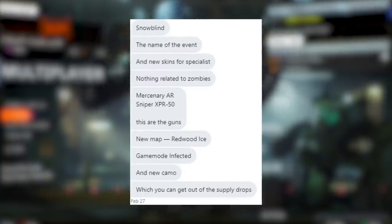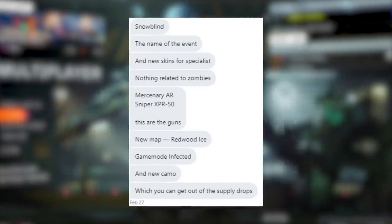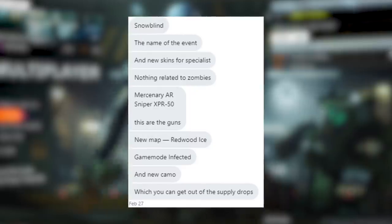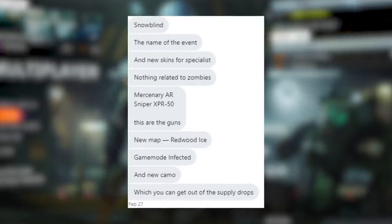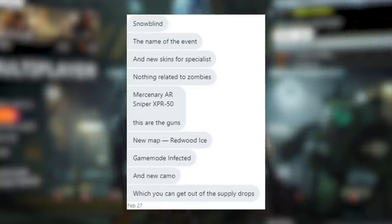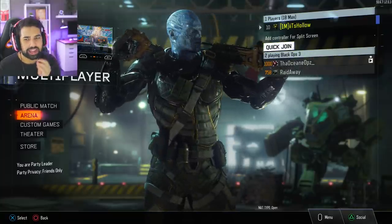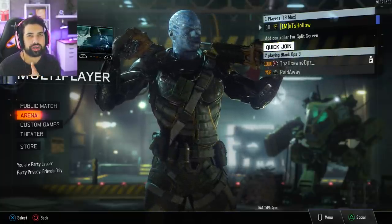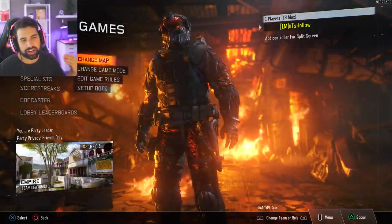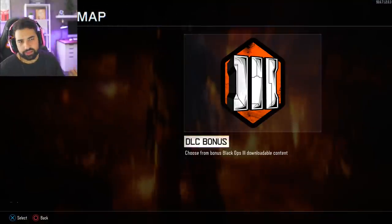The new map is Redwood Ice — well, actually Redwood Snow — which we're showcasing in this video. There's also infected, a new camo, and all of this will be unlocked via supply drops. This leak was sent on February 27th, and we're now in March, so it's been over a week. It's credible because Redwood Snow isn't in the regular game yet — it will be added tomorrow via the update.